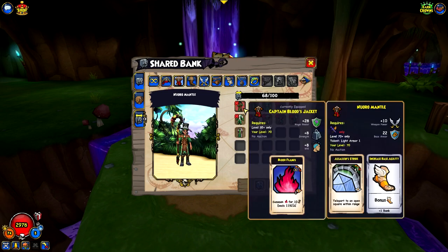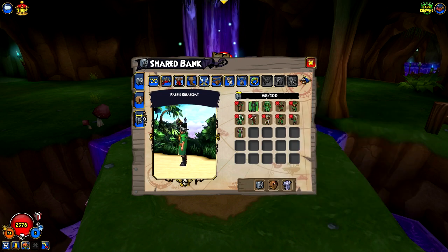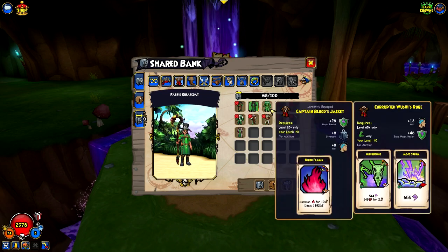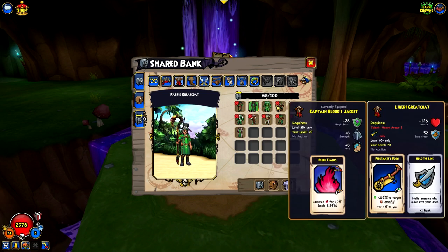So let's move on to the robes. New Roe Mantle - this one is kind of glitched. A lot of the robes are kind of glitched out, but the swashbuckler ones are. There's a swashbuckler robe and then one of the two Witch Doctor robes - the Fabus Great Coat right there, which gives Widow's Touch and an increased base. I definitely would not be switching this out for Blood Flames, because Blood Flames are just way too useful for me. But I do have both the robes. I'll show the other one in a little bit.